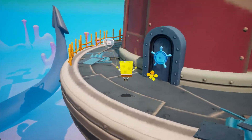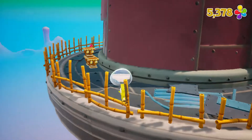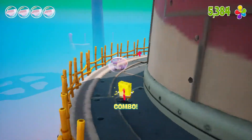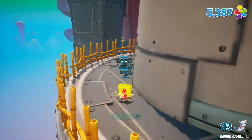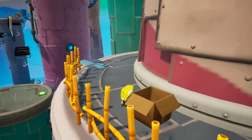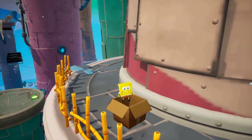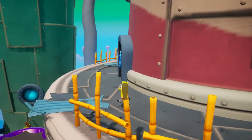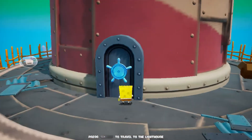Now we've got to switch into SpongeBob so we can pound that thing in. And I believe around back there is another sock for Patrick. Can't take it. Another find for Patrick. Alright, this should take us back right here. And now this should be the door into the lighthouse.